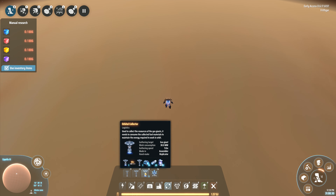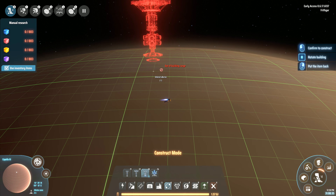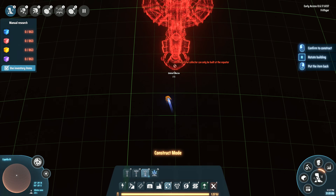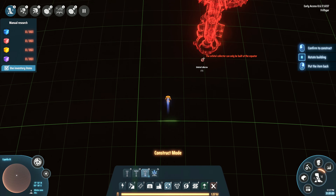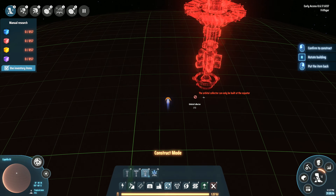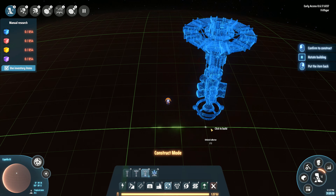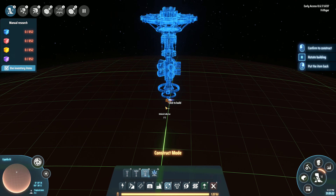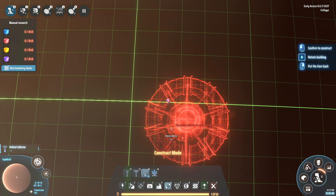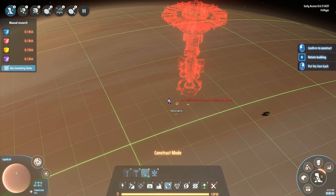Let's see what this does. Transportation. I'm on the equator — I'm looking at the map in the bottom corner. So I'm going to follow that map and see if that brings me up to the equator. It's literally this line right here that is the only line we can build on — but that is apparently the equator right there. A second orbital collector has now been constructed.